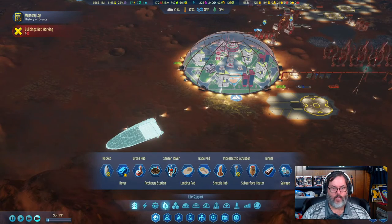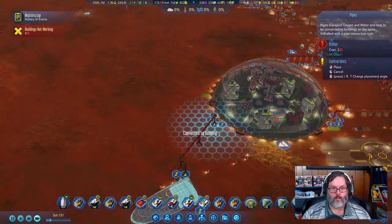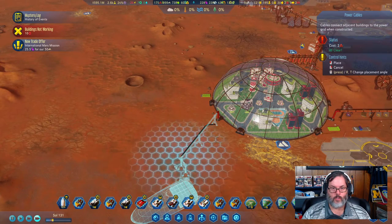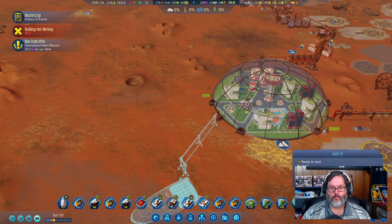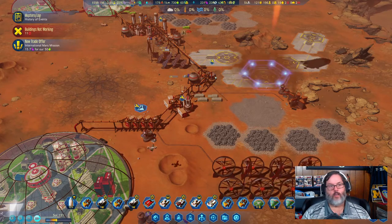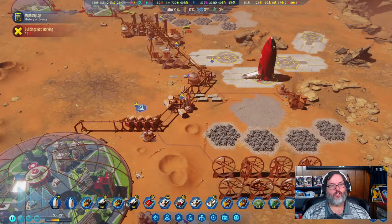I want to go ahead and lay out my piping here, put our power cables there. We've got three passengers coming in, and I need metals there. We'll go ahead and put our power cables and do some food.